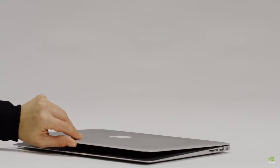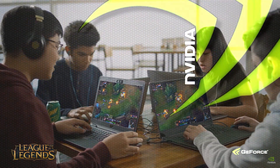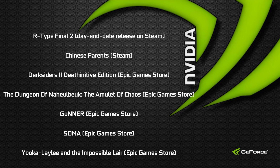Let's wrap up this GFN Thursday update by looking at the games joining the GeForce Now library this week. Available via Steam, we have Arc-Type Final 2, which is a day and date release, and Chinese Parents. We also have five games coming via the Epic Games Store: Darksiders 2 Deathinitive Edition, The Dungeon of the Hole Book: The Amulet of Chaos, Gona, Soma, and Yooka-Laylee and the Impossible Lair.